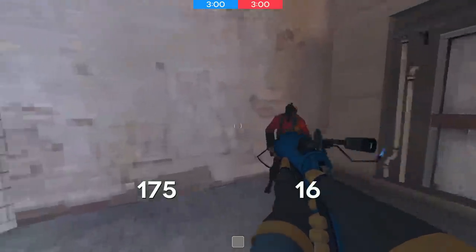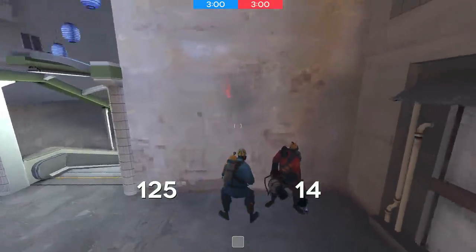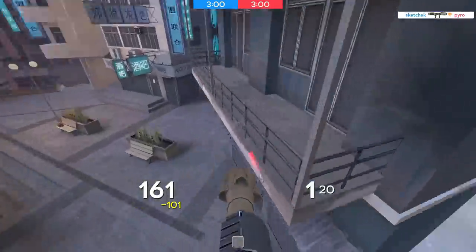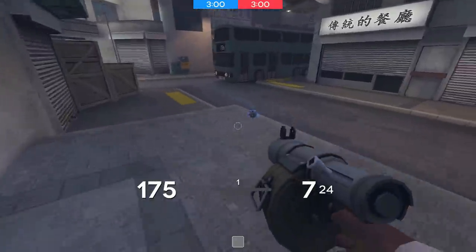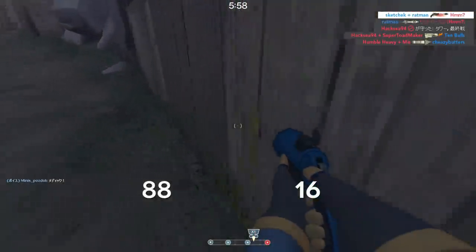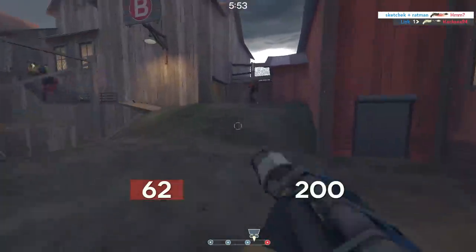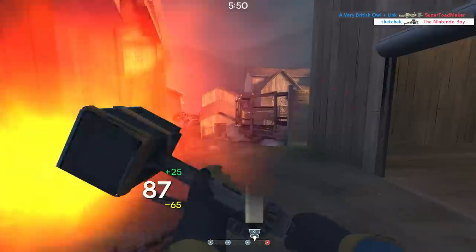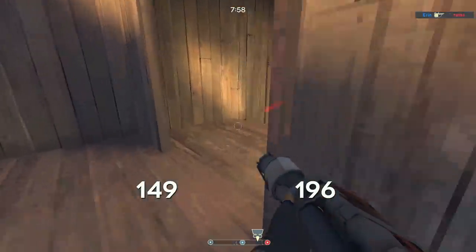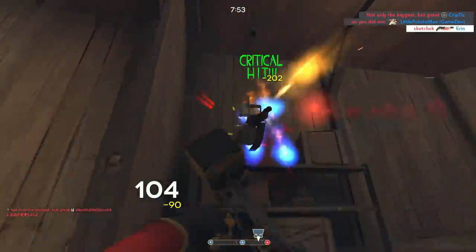Now, shooting a flare into a wall will produce a small explosion that can only damage you, the shooter, similar to the detonator. And as we all know in Team Fortress 2, explosions are a valuable source of knockback. Indeed, it is possible to exploit this with the flare gun or the manmelter to perform jumps that would normally be impossible without the detonator — however, this does not necessarily mean it is practical to do so.